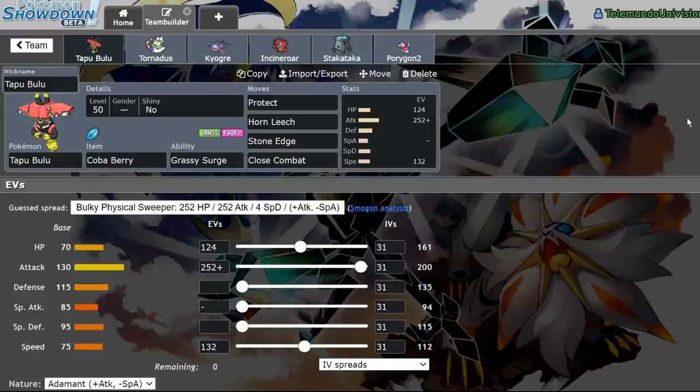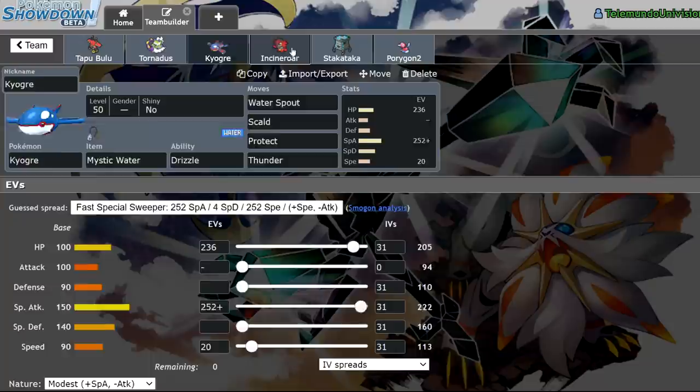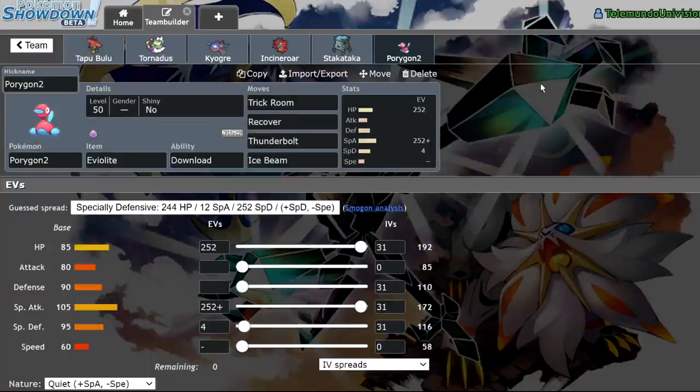Today we're going to be getting into this video where I use a Tapu Bulu team. The team isn't completely done — it's very basic. The EV spreads do what they need to do speed-wise and I'll talk about them in a second. Before we get into this video, do me a favor — leave a like, subscribe to the channel, turn notifications on, and answer my comment question of the day: do you think Tapu Bulu has anything over Rillaboom? Let me know who you prefer.